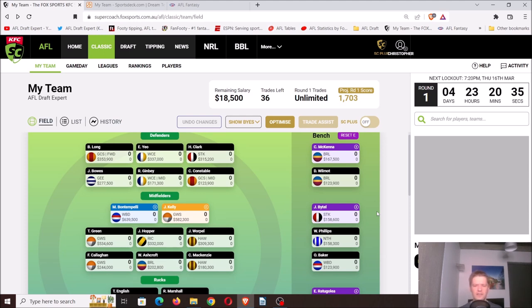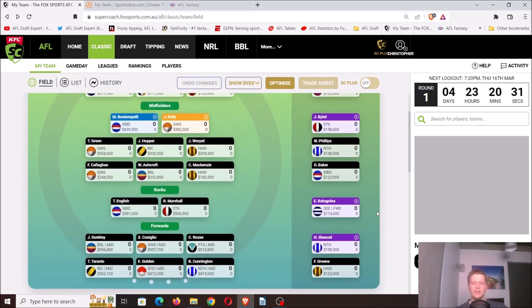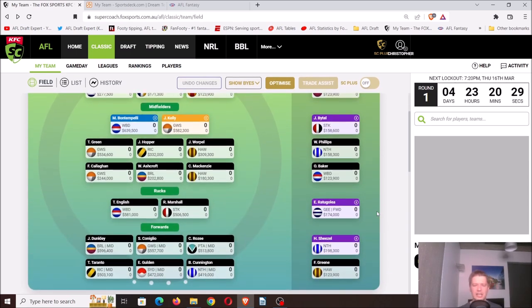My rookie structure feels pretty well optimized. The only slight optimization — if you wanted to fit another rookie onto the field, Sheezle would be the first one I'd bring onto the field, which would mean you'd need another bench rookie. I'll go into that shortly, but first I'll move on to Ruck.